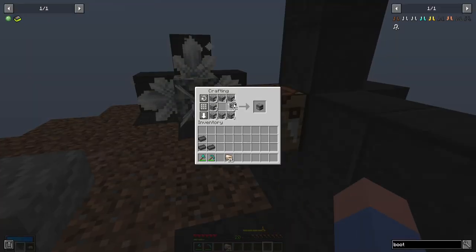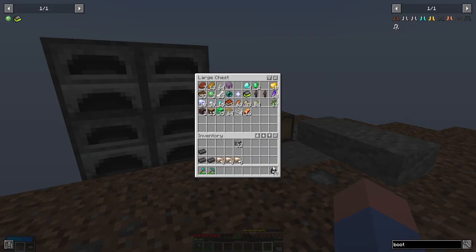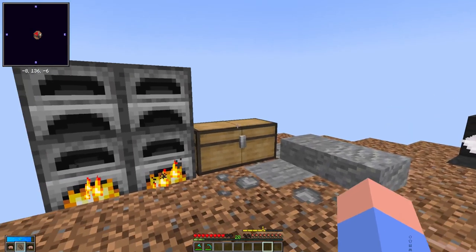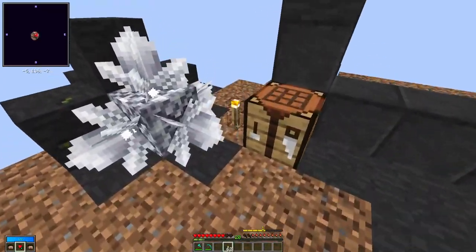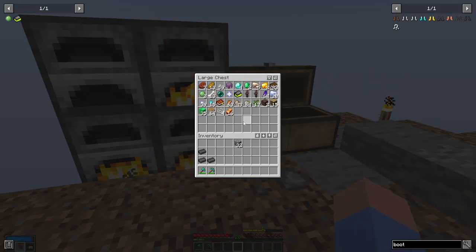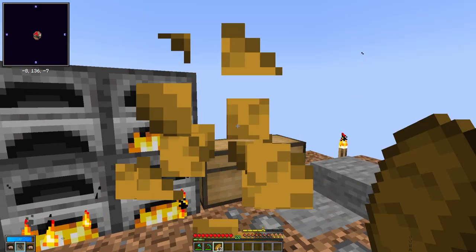We're going to make some furnaces. I think it's looking good. Put some torches down for when it becomes nighttime. Just put that stuff in there because we can. Gonna eat some bread as soon as my healing ability's back up, because then I'll be at full health and full hunger.